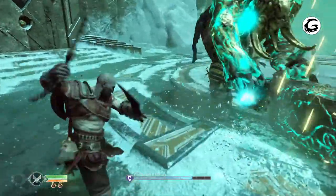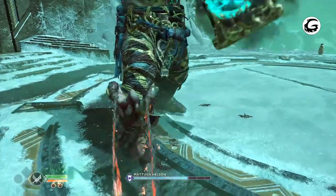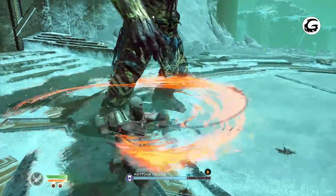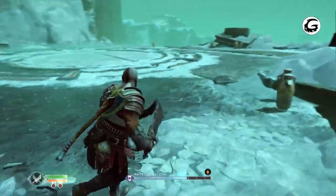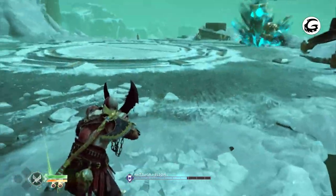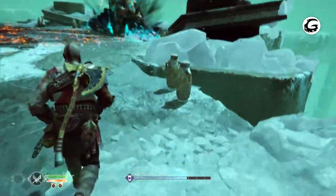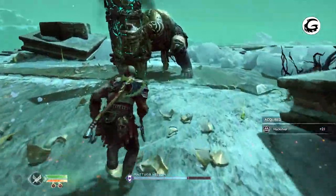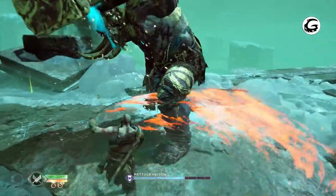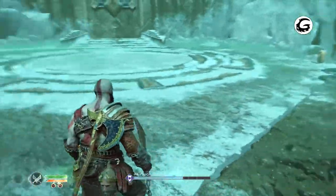Then he goes into the rotation again, same thing. The orbs are honestly more difficult to avoid than his totem slam, but it's not that bad overall. Then he teleports and we go into the second phase — he's going to push you back and you just have to avoid the shockwaves to the side. Run in when he stops; it's about four shockwaves total. Interrupt him and start hitting him as much as you can.